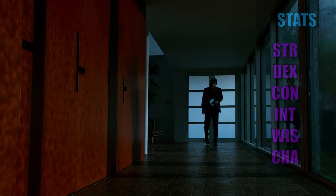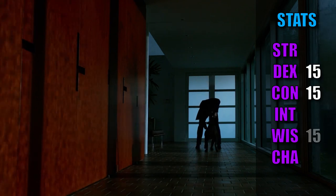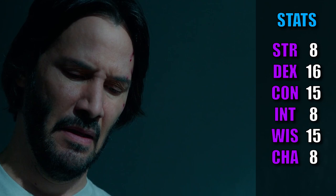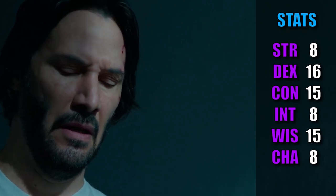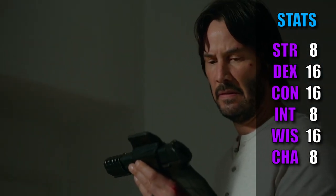When it comes to our stats, we're going to have a very focused build, maxing out Dexterity, Constitution, and Wisdom, and dumping the rest. That brings all of them to 15, and then our Gunner feat boosts our Dexterity by one point. We have one point left to throw into two different stats with our Variant Human choice, so we're going to boost up our Constitution and Wisdom, bringing all three of our main stats to 16.